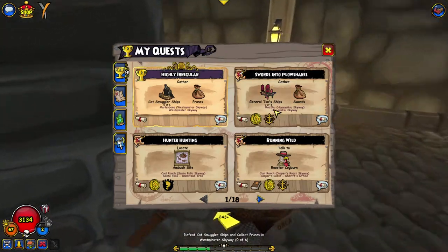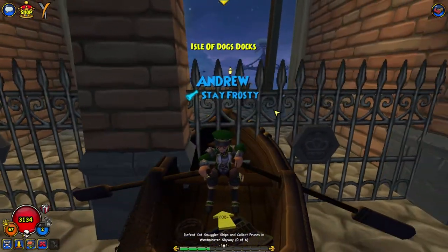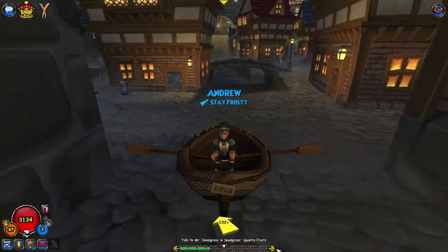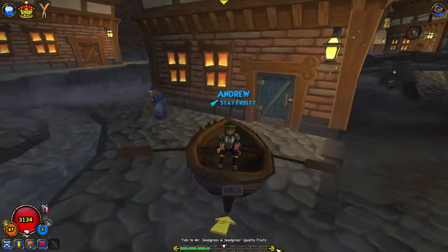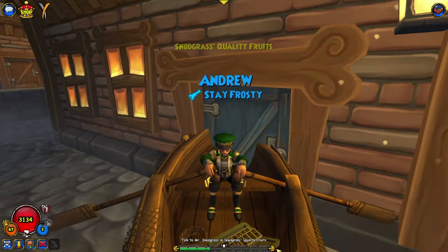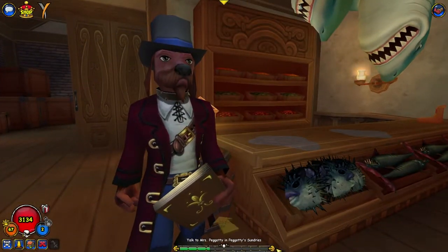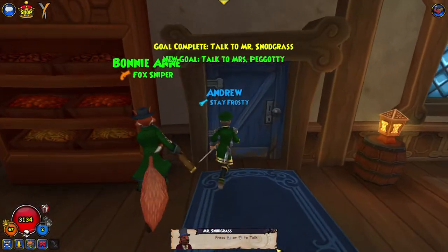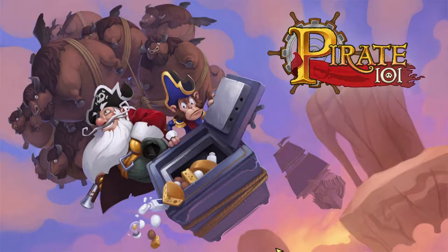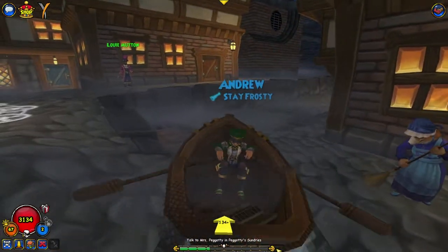Now we need to defeat cat smuggler ships for prunes, so I'll be back once I've defeated a bunch of these guys. Okay, I'm back — that took a long time. Luckily the ships weren't too terribly difficult, which is good, but my hands hurt a bit after spamming one, two, three, and four for a while. Now we need yeast, so we're going on the yeast hunt.